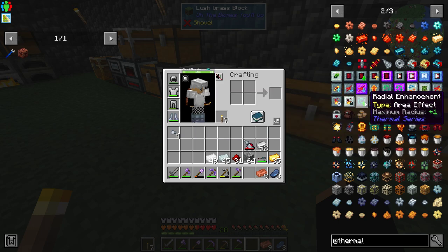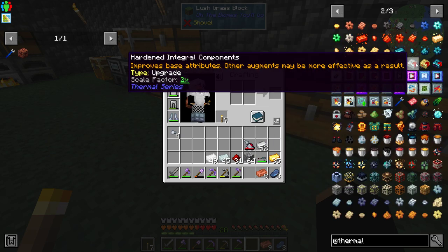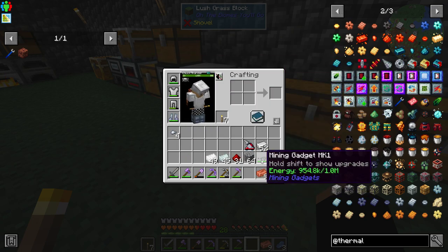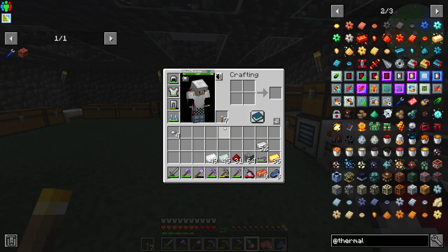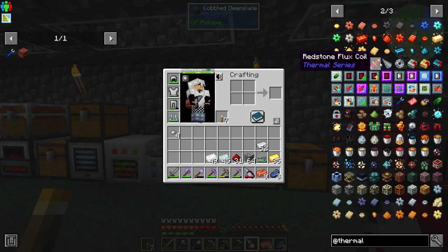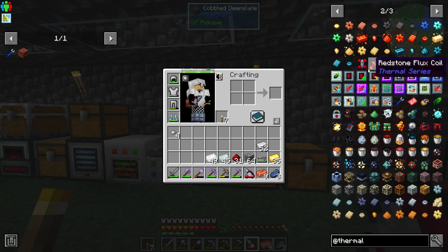Radial enhancement — the radial enhancement allows your tool or machine to affect a greater area. With each augment it increases the maximum area by one block. I want at least a three-by-three, that would be nice. It needs tin, a redstone servo, and an iron gear. We could totally do this.